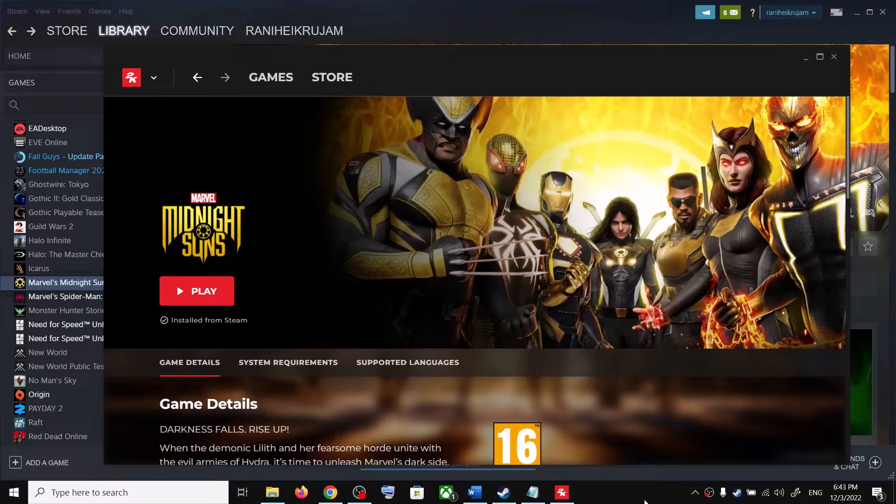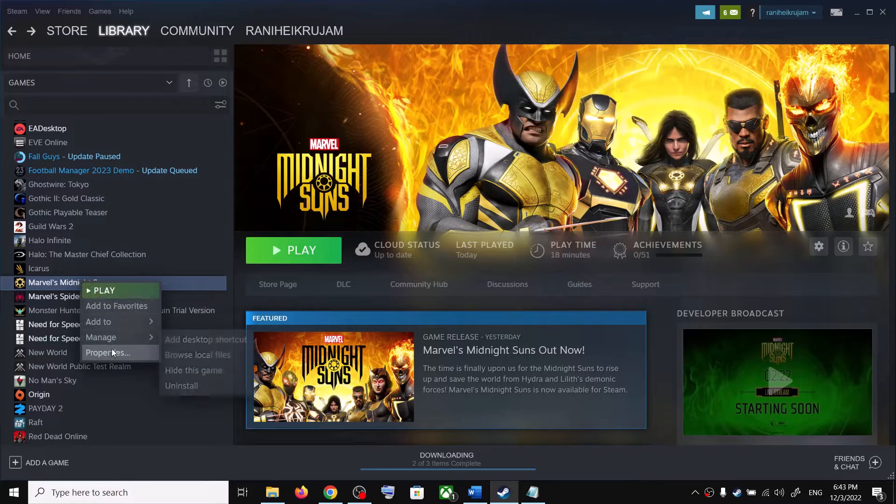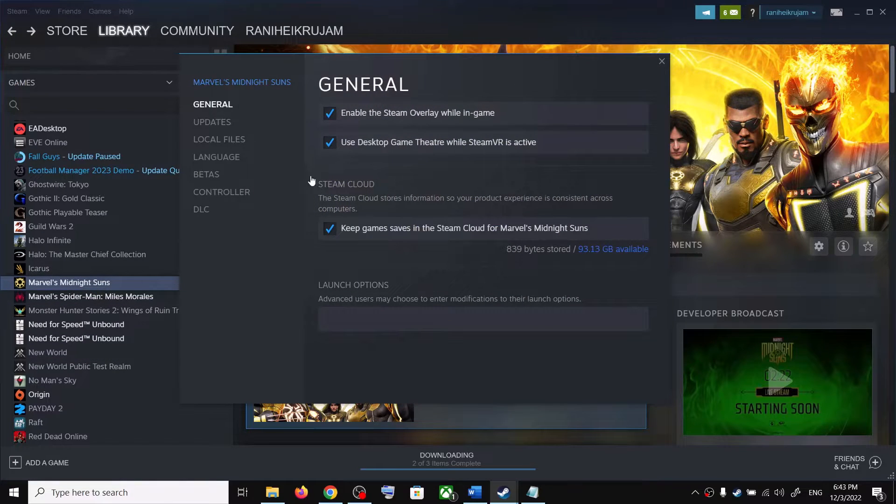Hello guys, welcome to my channel. Today in this video I'm going to show you how to disable the 2K launcher in Midnight Suns game on your Windows computer. For this, go to Steam, make a right click on the game, select Properties, and under General you can see Launch Options.